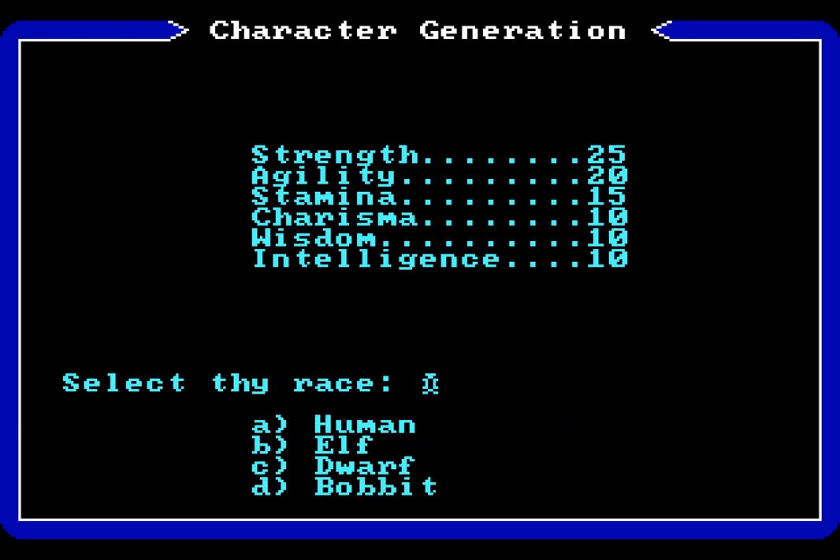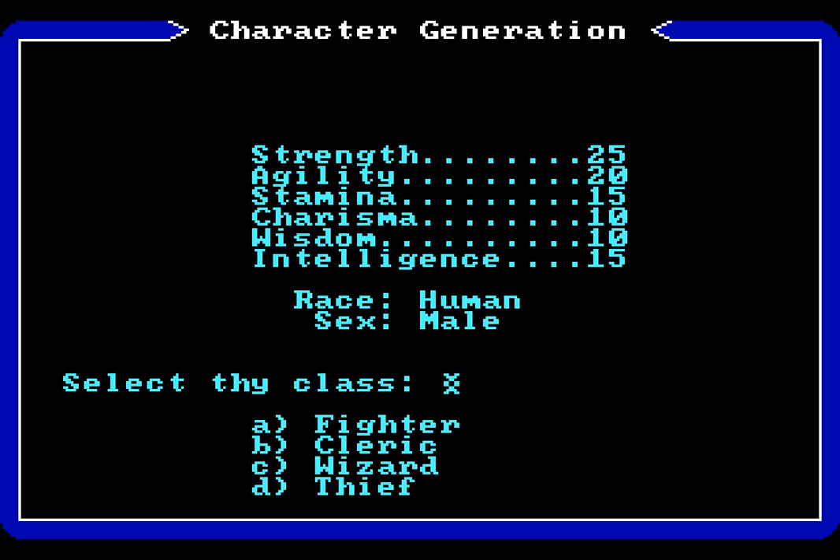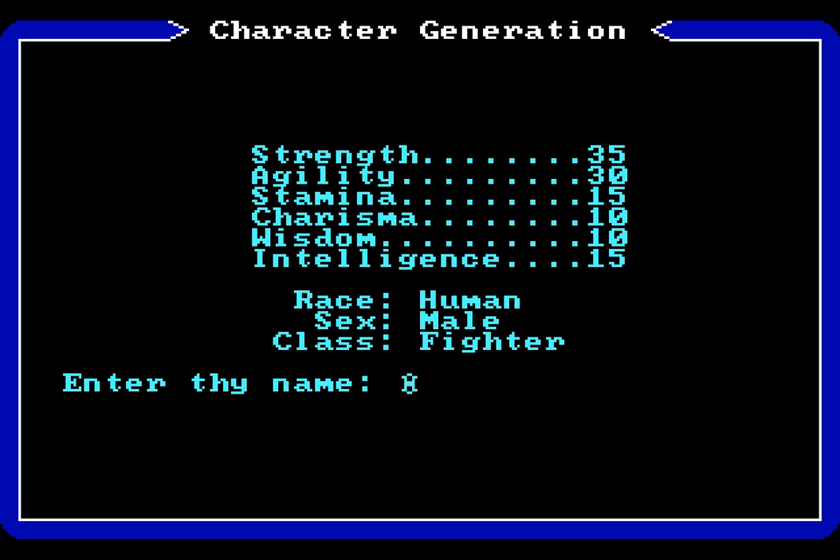We need to select our race — you can pick one of any four: a human, an elf, a dwarf, and a bobbit. I have no idea what a bobbit is; I imagine it's a play on the word hobbit. We're going to select human, and we are also going to be a male human. You can see that our stats have changed a little because we selected human. We're going to be a fighter, which improves our strength and agility somewhat. And we're going to enter our name — of course, we are going to be Kikoskia, continuing the trend of having the Stranger who later becomes the Avatar called Kikoskia.